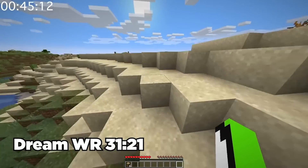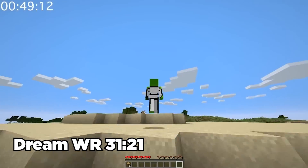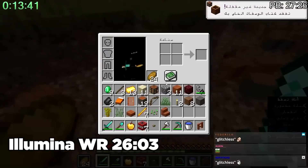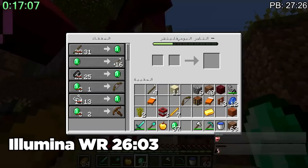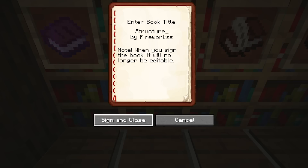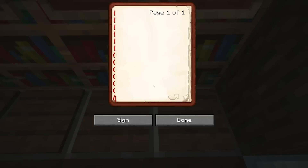The era of 1.14.4 marked a new way to reset, as resetting for structures became an integral part of speedrunning as a whole. The solution to obtain enderpearls, while fast, was also inconsistent, giving many players a headache on how to get around it. Luckily, they didn't have to, because Mojang would once again release a major update — the 1.16 update.